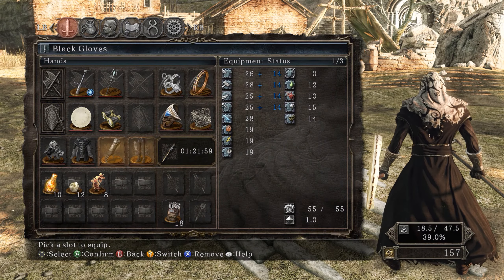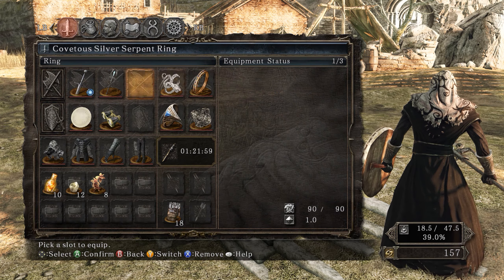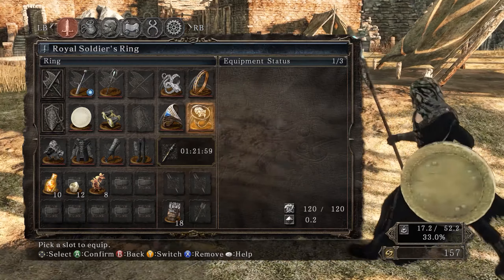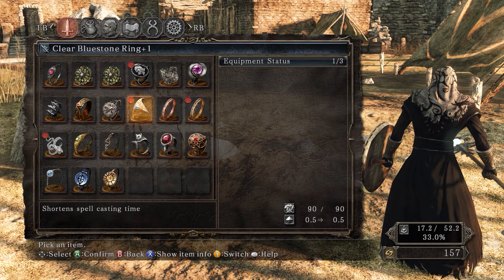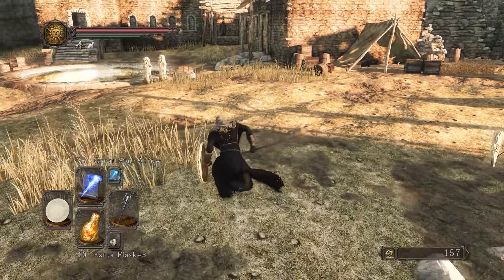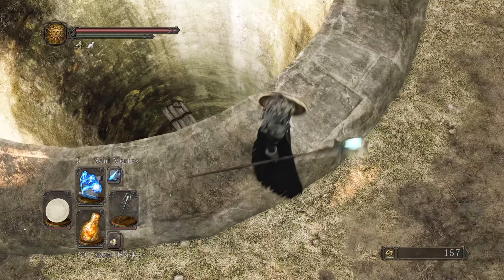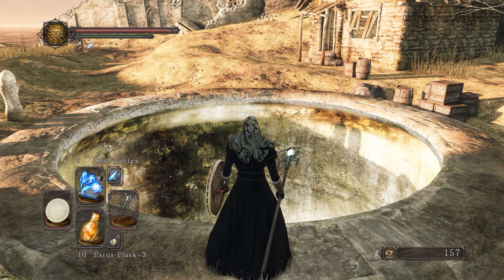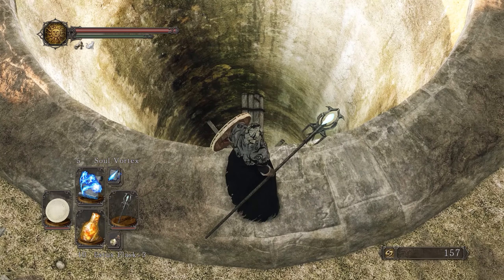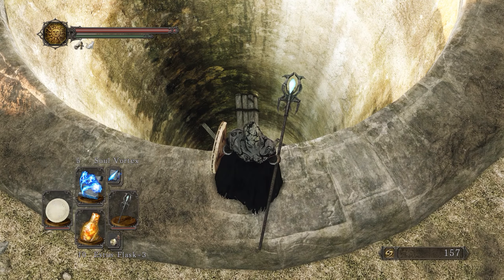Now it's a good thing to remove a lot of your equipment if you're heavy. Let's equip the Royal Soldier's Ring to increase equipment load by a tiny bit. Let's also swap to the Silver Cat Ring, which reduces fall damage. You can also get down the well without jumping by unlocking a path first, but I want to show you the jumping method first. You can do this as early as after the Dragonrider or the Last Giant, when you can afford the ring.